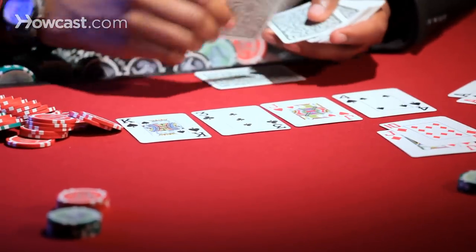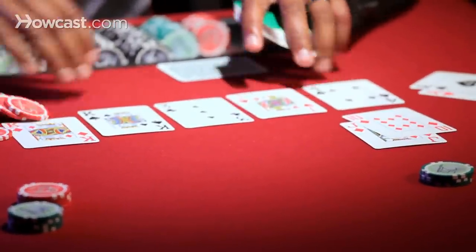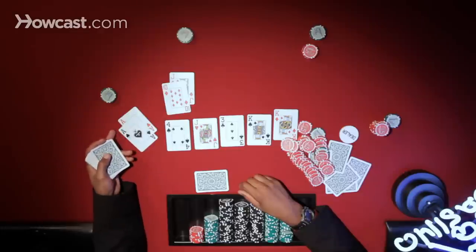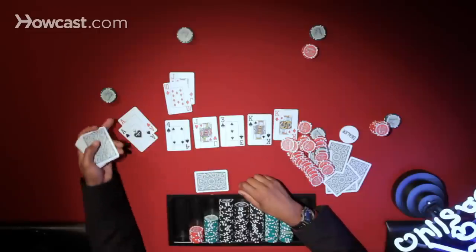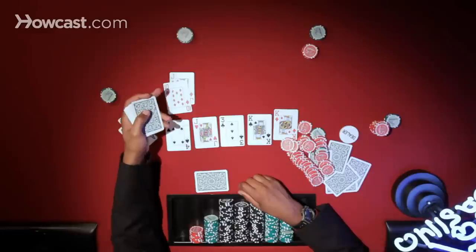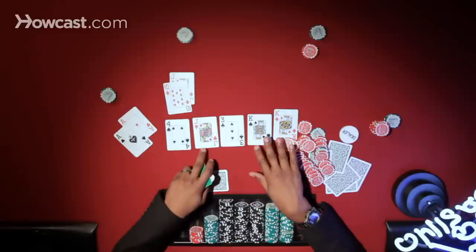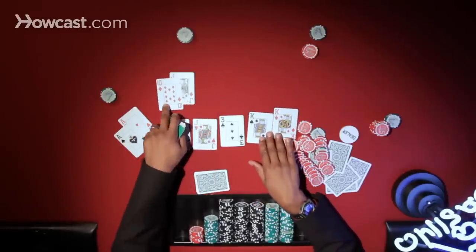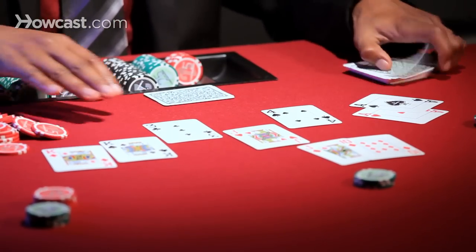Another card gets burned and the river comes up — another king. With the aces, the only thing he'd be worried about is if someone had a couple of jacks or a king in their hand. Afraid of the king, he decides to check, and the other guy checks as well. The cards get flipped over and the aces have the best hand — kings and aces beats his kings and jacks. So aces take the hand.